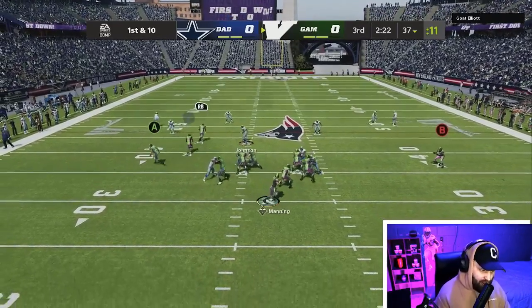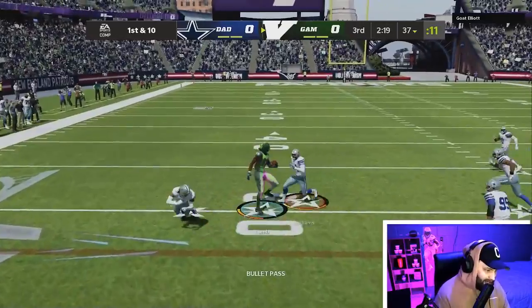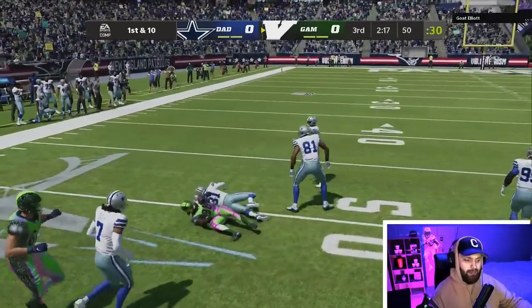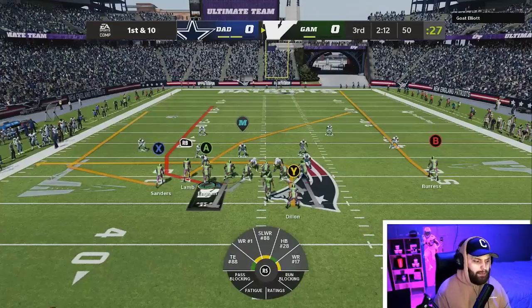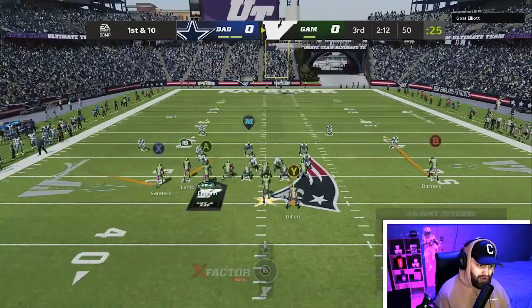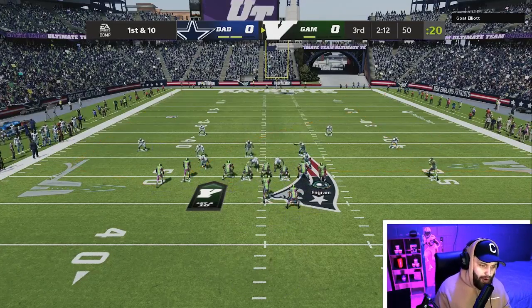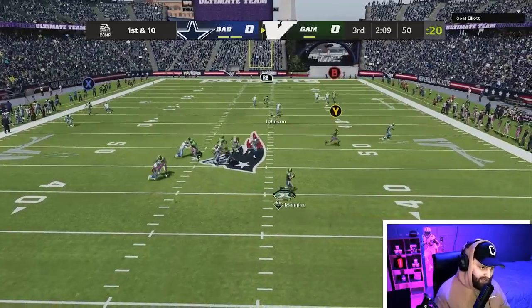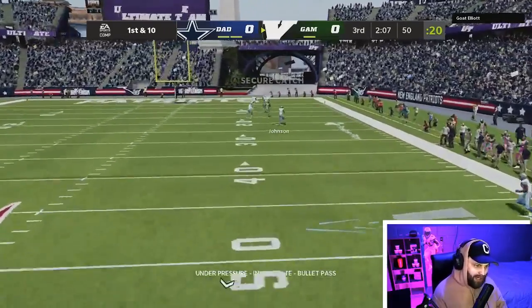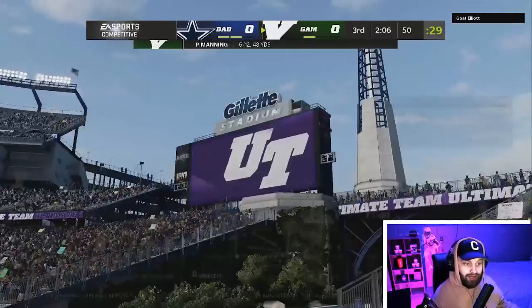Quick snap a nice little flood concept, looks like we're gonna have CeeDee wide open for the easy first down — we love to see it. Remember we are playing House Rules, it's basically a full game so there's nothing different. Running a nice little zig route. If we start forcing it too much this guy might start to notice a bit. Looks like we're gonna have CeeDee on a crosser across the field — it's a little hard to force it.